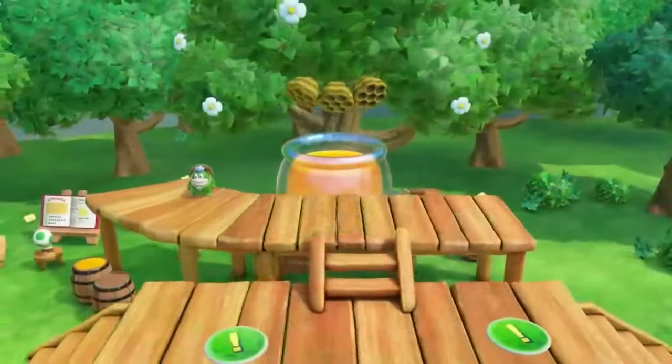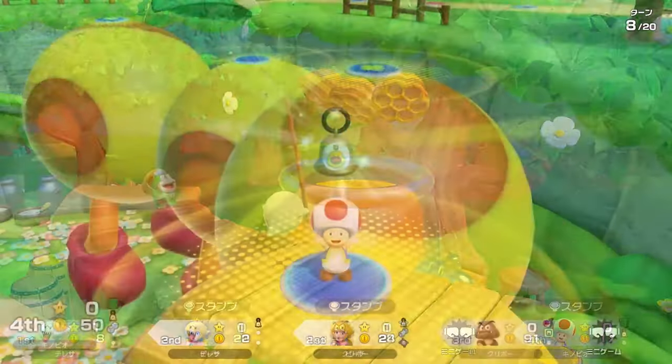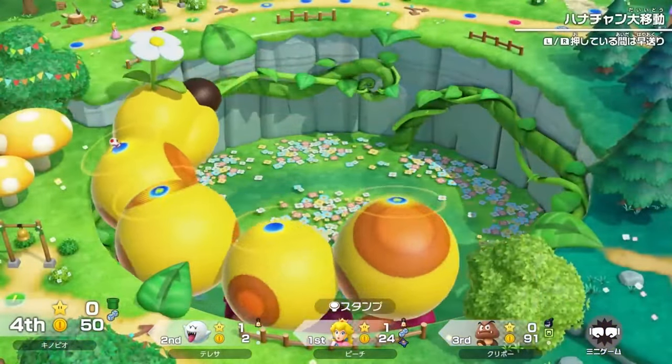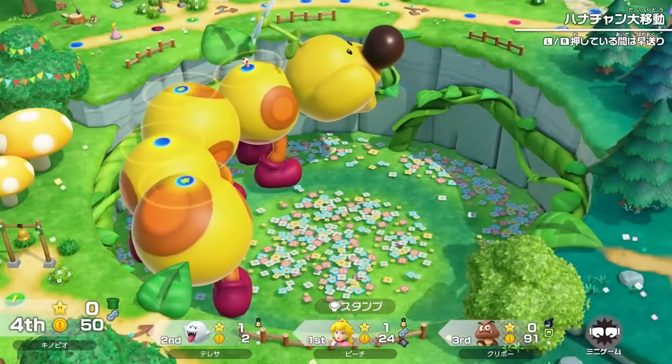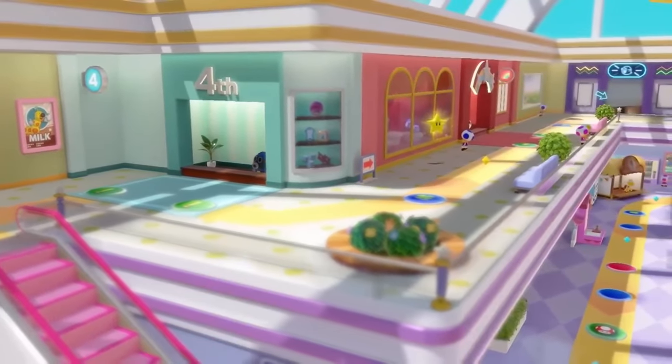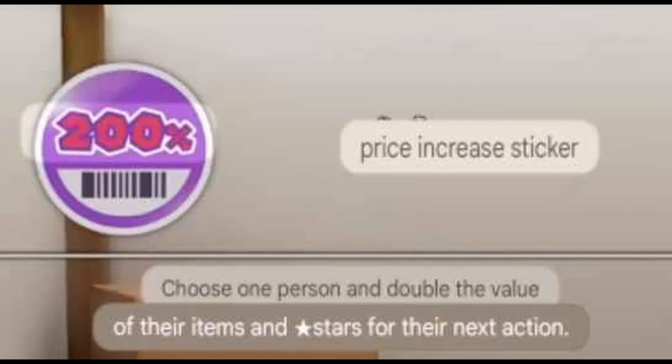First, we got the five map exclusive items. First up is the Wiggler Bell — a very simple item that makes the Mega Wiggler in the middle move to the other side. Not very exciting.